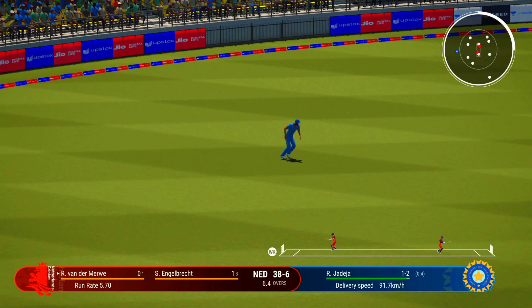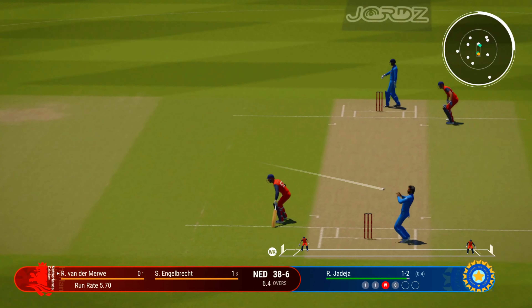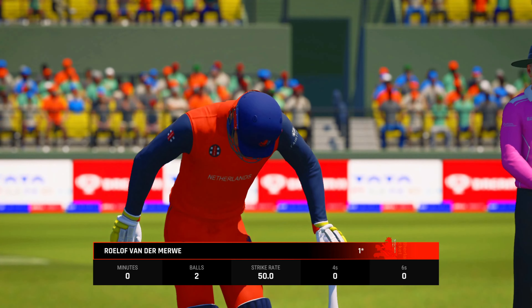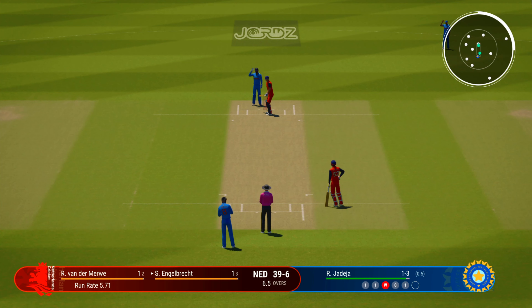Really getting to the tail now — sixth wicket gone, there's not a lot left in this line-up. With the fall of that wicket the new batter comes charging out to the crease. They're quick to take guard and face up.